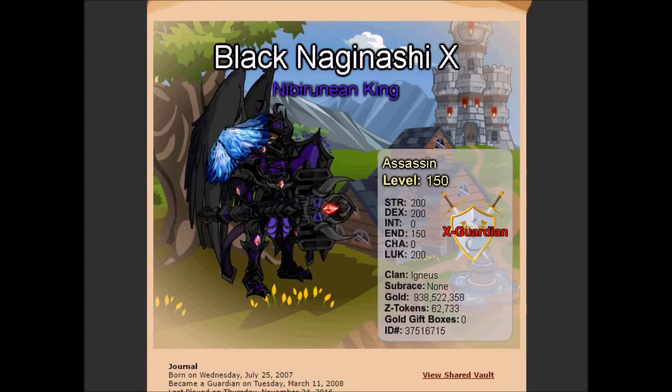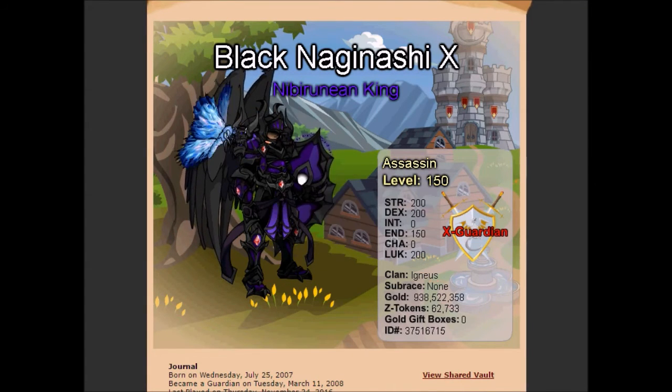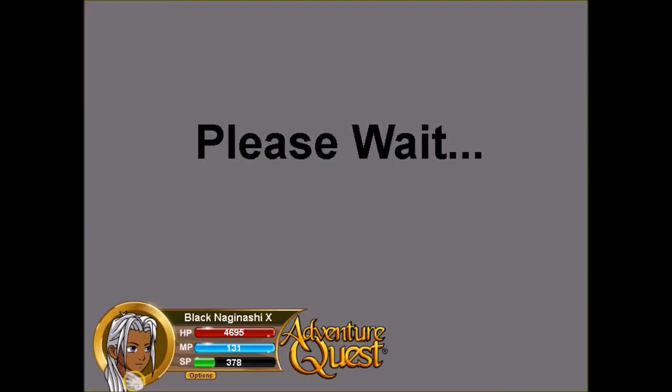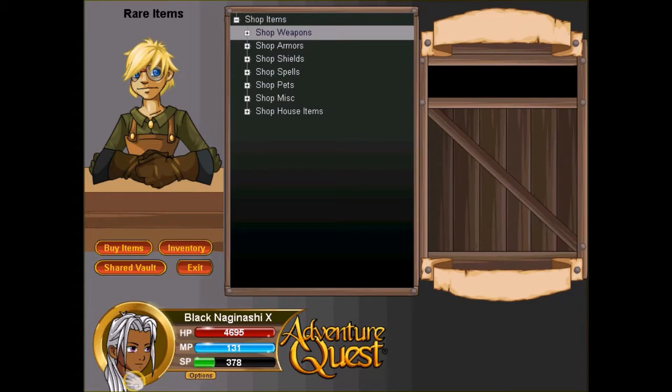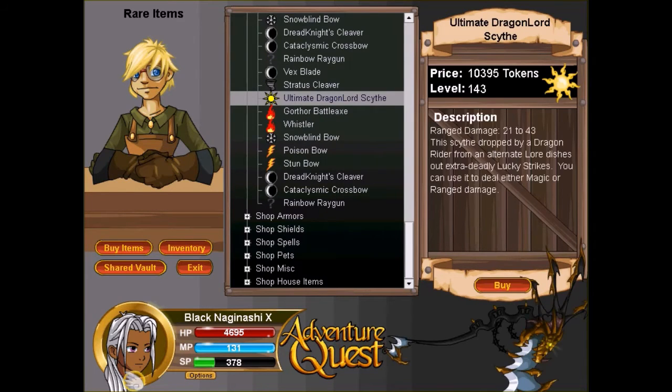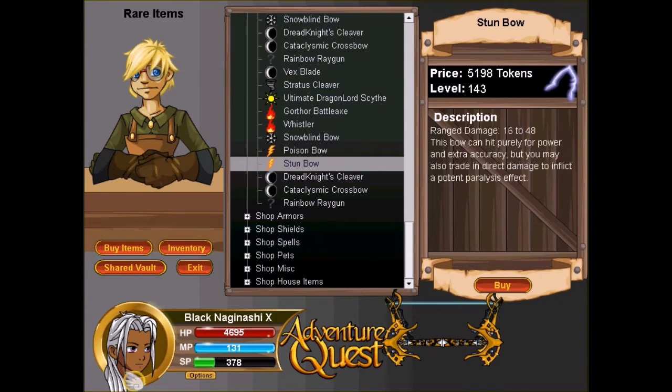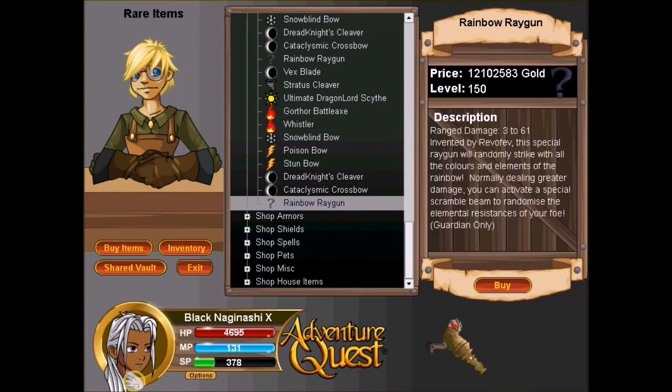I don't know what to do with these 60,000 Z-tokens, honestly. There's not much in today's shop that excites me. I have my eye on the Ultimate Dragon Lord Scythe, but the reason I didn't get it is because it's ranged to magic and I need melee — I only have one Thunder moglin so I can't really boost a ranged/magic weapon too much. It does give out extra deadly lucky strikes, but my ranged damage is kind of low. I already have enough fire weapons, and the stun bow is nice but I don't really want it.